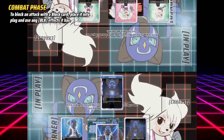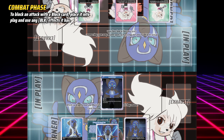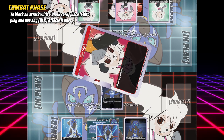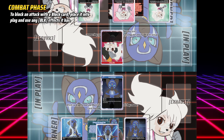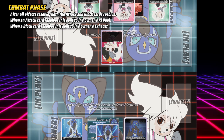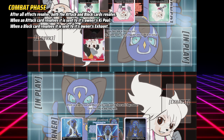Your opponent may now choose whether they will block the attack or not. If they do choose to block the attack and they are using a block card from their hand, they place their block card into play, then use any block effects their block card may have. After all effects resolve, your attack card resolves and is sent to your key pool, unless effects say otherwise, and their block card is sent to their exhaust.